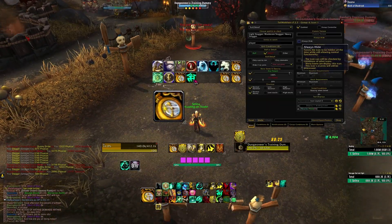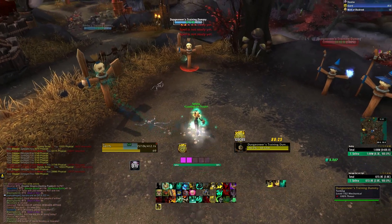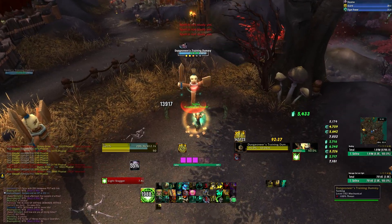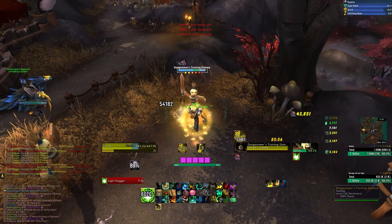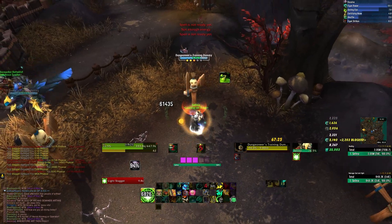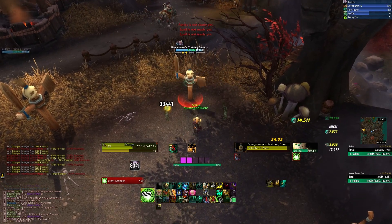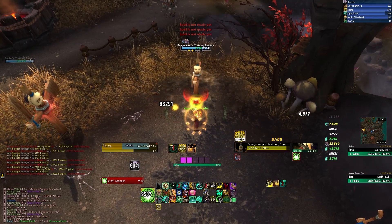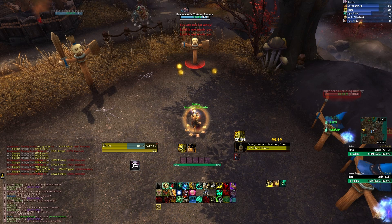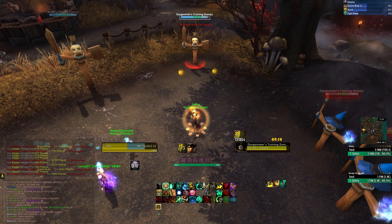It's not especially useful for a Monk since hitting Purifying Brew instantly clears the entire stagger value. But sometimes it's nice to know you have 23,000 that needs clearing. In a raid, I mostly go by the green, yellow, and red indicators — yellow means clear it, red means panic — but it's nice to see the actual value of what you're mitigating. That's pretty much it for this video. I hope you found it useful and it adds a little more information about the mechanics and math behind the game.